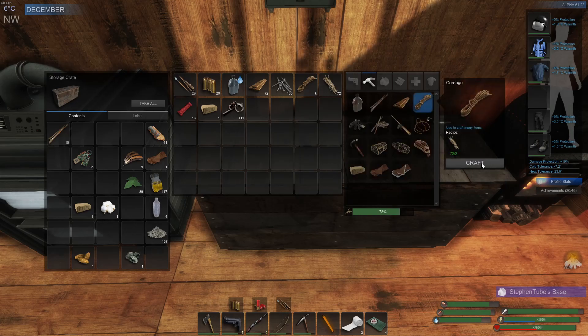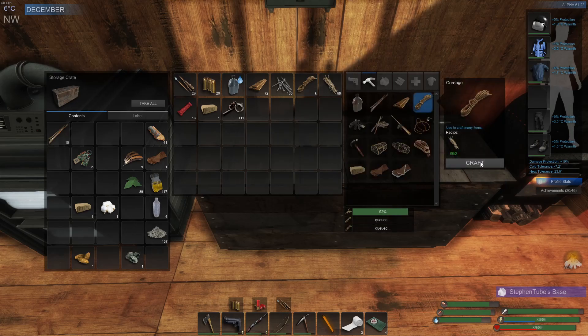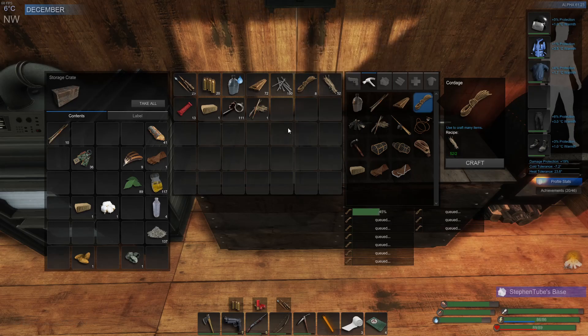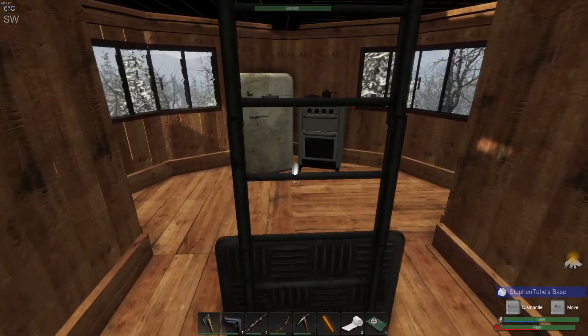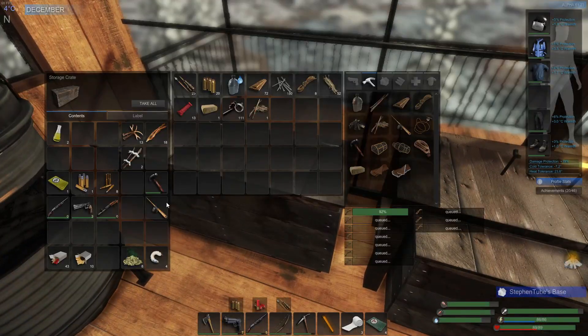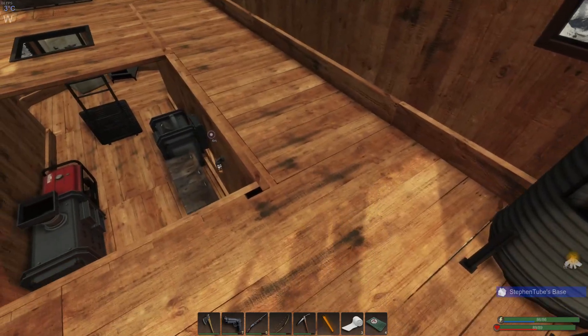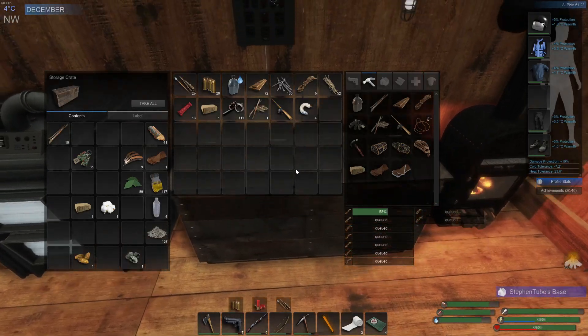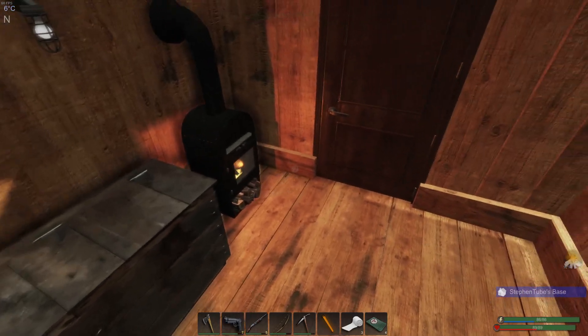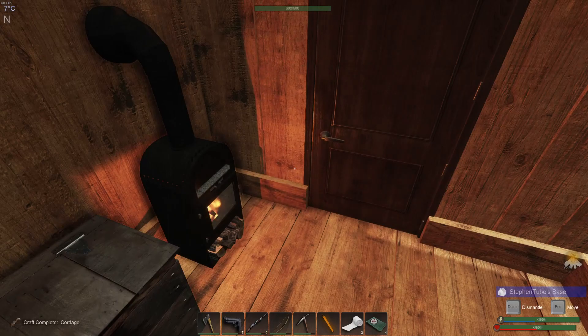I think we have everything we need to make all the pieces for the hut - we can actually get a couple of those, two, three, four, five, six, seven, eight, nine and ten. If you're gonna go fishing Steve, you're gonna need a fishing rod and a little bit of bait. One, two, three, four - yeah, let's make four, that should be good enough.